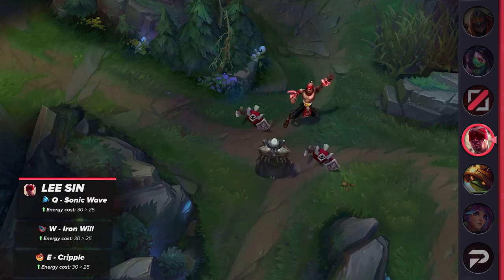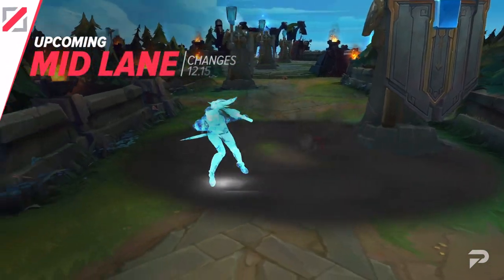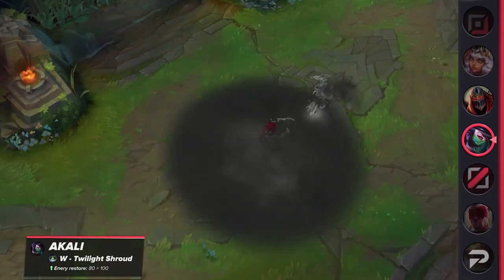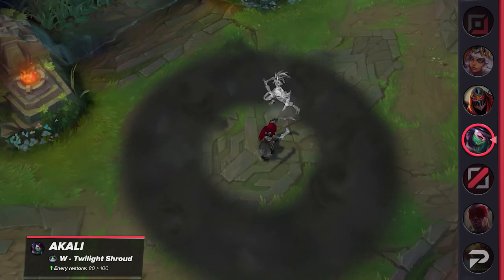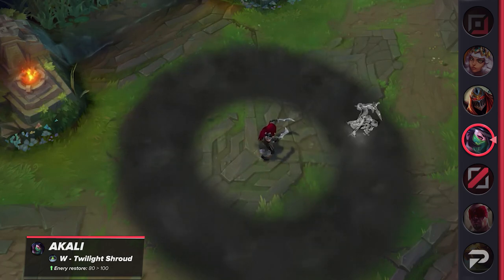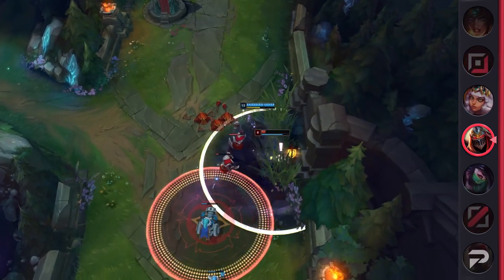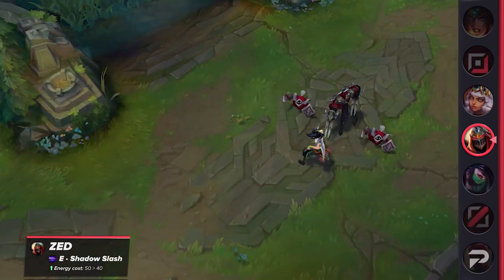That covers the jungle changes, so let's move on to the mid lane. Akali is first — she's also set to receive more energy to work with. Her W will restore 20 more energy than before, which is huge, as she usually runs out of energy in the middle of explosive fights. Zed is also receiving a buff; his E will cost 10 less energy than before, which can certainly add up given its pretty short cooldown.